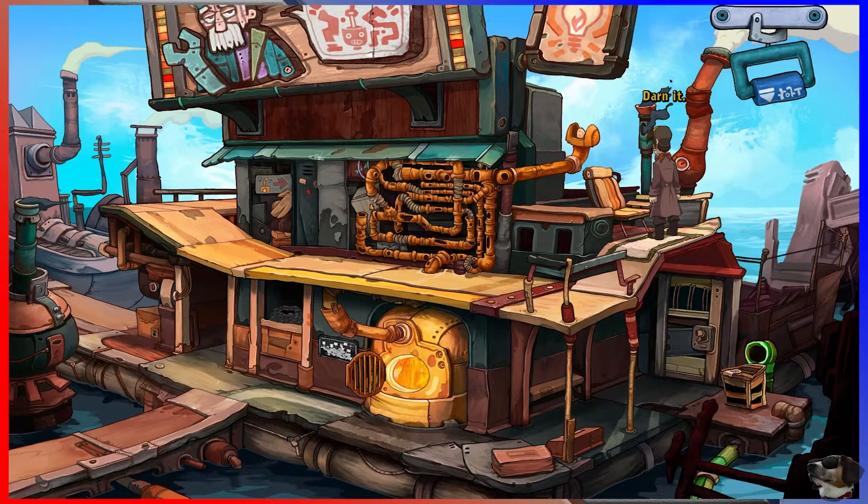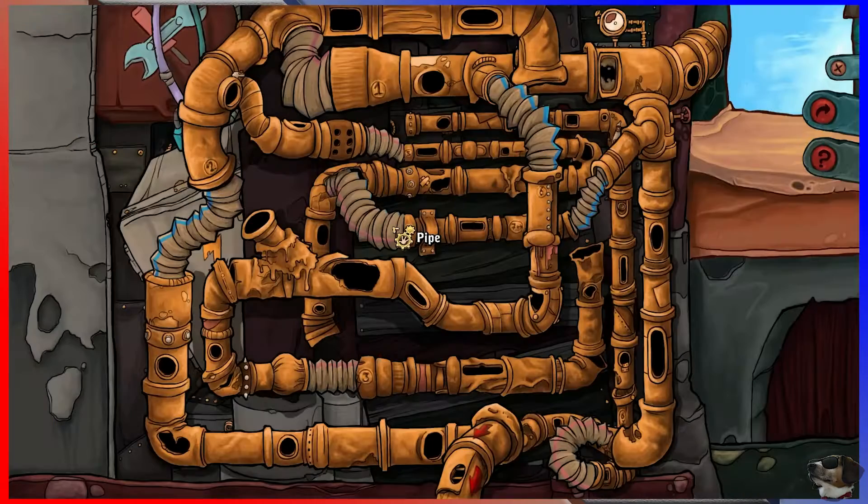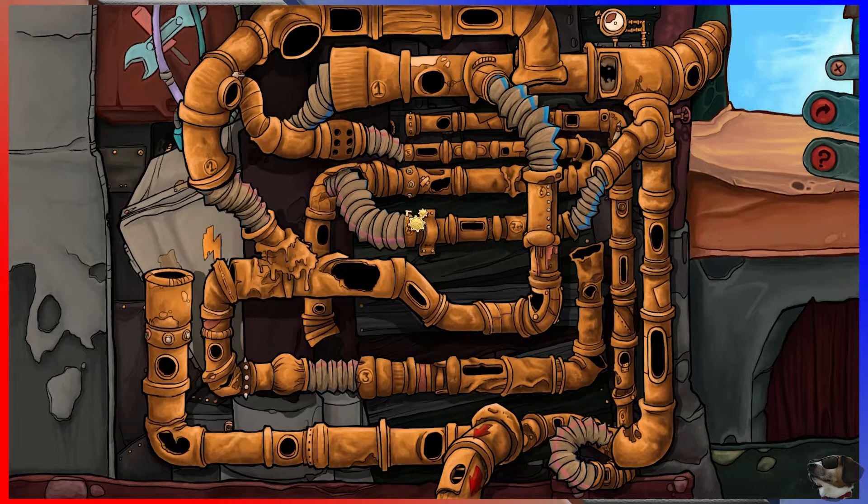Uh-oh. The egg hopped into the pipe system completely by itself! I have to get it out of there somehow. I guess you're trying to get it into the tube at the bottom? Wait, so how is it looping around? It went this way. So I guess it's going up through here. If we change this pipe, it should come to right here. Okay, there it goes.